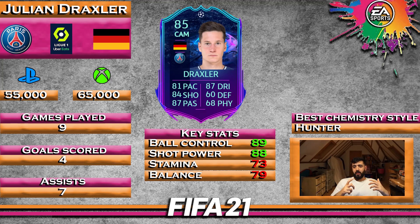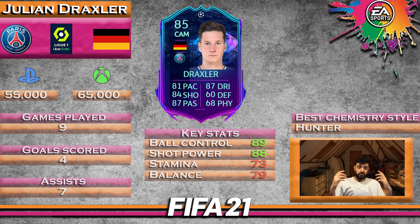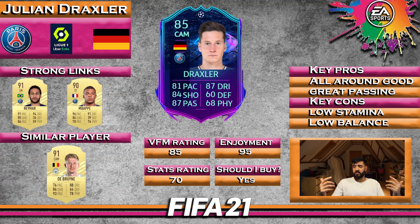The key cons are stamina and balance — sometimes his balance was a bit affected by a bigger defender bullying him. I put the Hunter on him, as I have with many other cards, because passing and dribbling is fantastic and you just want his pace and shooting boosted a little bit. The great thing about this card is that if PSG do reasonably well in the Champions League, you could easily be looking at an 88, 89, or 90 rated Draxler depending on how far they go. He will be a fantastic card irrespective, and you can pick him up now and hold him until the end of FIFA.